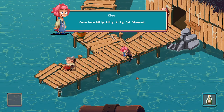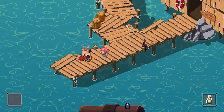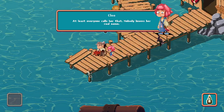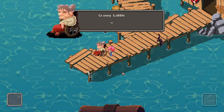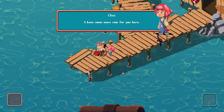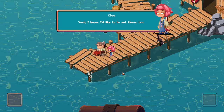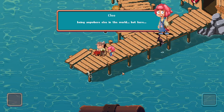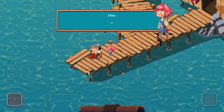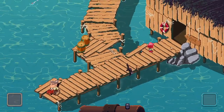Come here, kitty kitty kitty — cat Steven. The guy looks busy. I assume this is Granny Gabble — at least everyone calls her that, nobody knows her real name. Hello, Granny Gabble! I have some more rum for you. I'd like to be out there too — discovering new islands, going on adventures, being anywhere else in the world but here. Okay, let's head back to the bar.